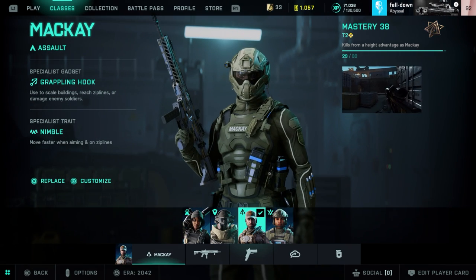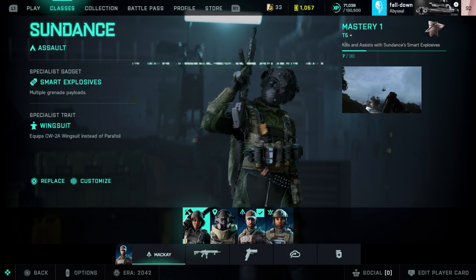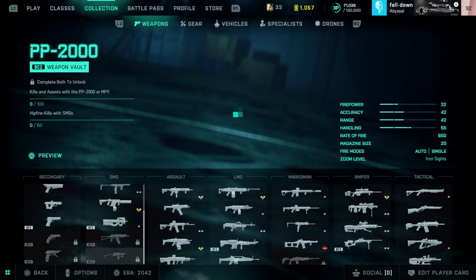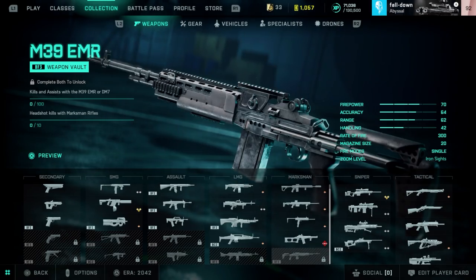Okay so here we have the classes: McKay, Zayn Malik, Dozer, and Sundance as the Assault class. Apparently we also have a couple of new weapons like the PP2000, the MTAR-21, and the M39 EMR.